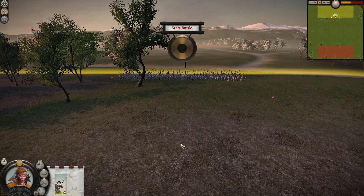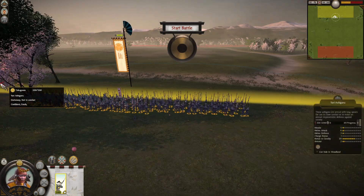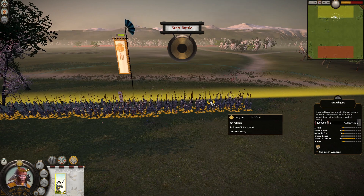Hey guys, what's up? It's Shinobi Ranger here, and welcome back to another unit comparison video on Shogun 2. Today we have Yari Ashigaru in Yari Wall vs Ikko Ikki Lone Sword Ashigaru.